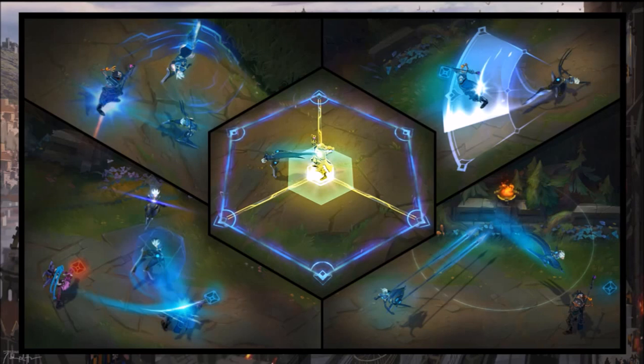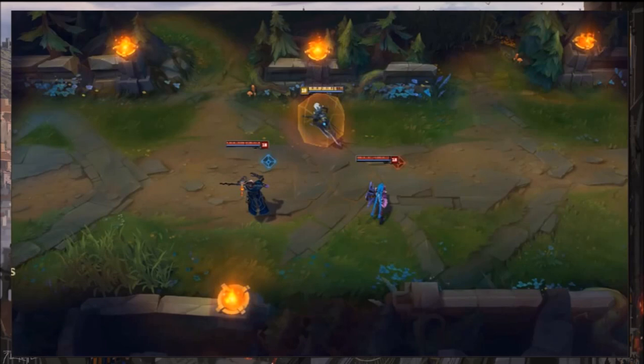First of all, there's the passive, which is called Adaptive Defenses. Pretty much, Camille's basic attacks on champions grant a shield against her primary opponent's damage type. The shield's strength increases based on Camille's max HP. In the screenshot, you'll see there's Jinx, an AD carry dealing physical damage, and Victor, a mage dealing magic damage, et cetera.